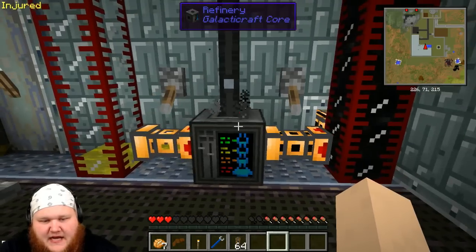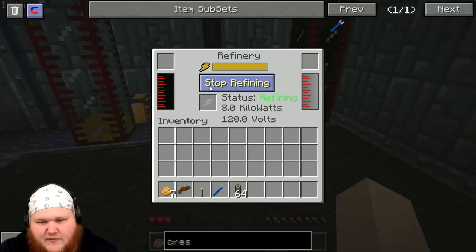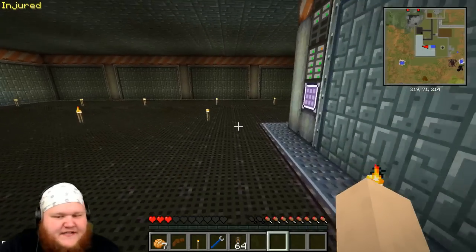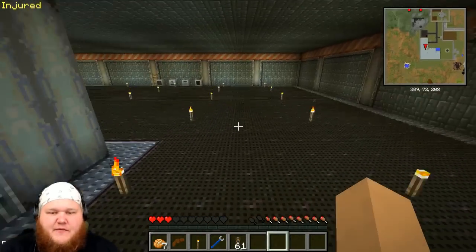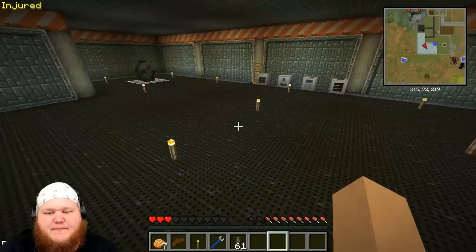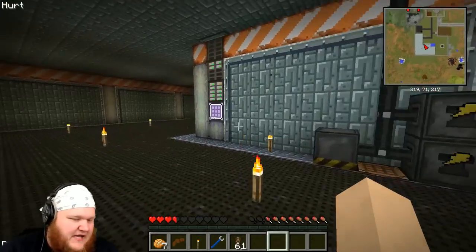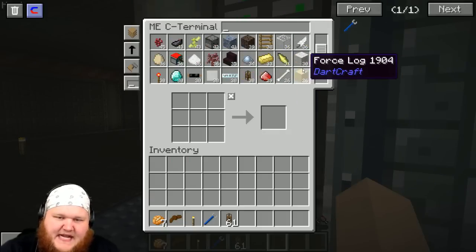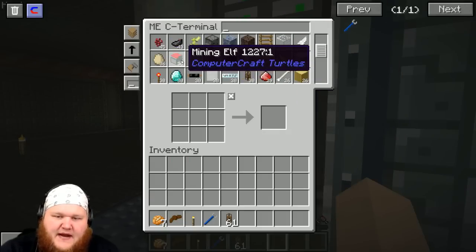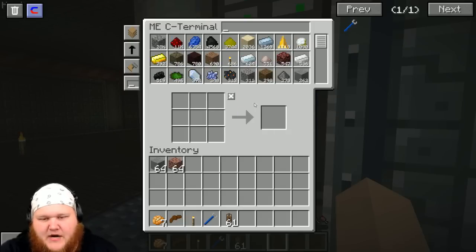Now we need to make our other thingies — I forget what they're called. We need to refine this. It's just going really slow, never mind. We need to get all the stuff we want to bring to the moon. I'm trying to think what we need to bring — I didn't think this out very well and I'm kind of sad about that. Oh great, the mining elves — cool, everybody thinks it's funny because it's Christmas.